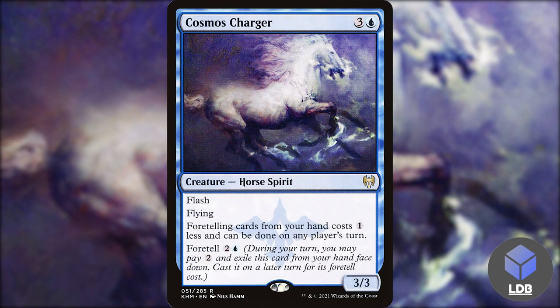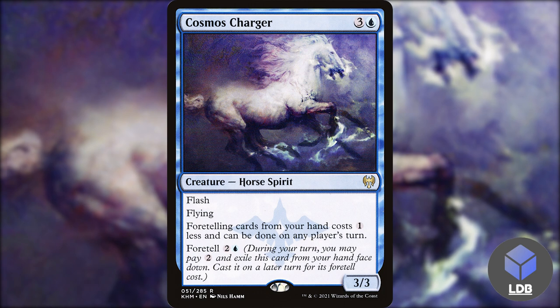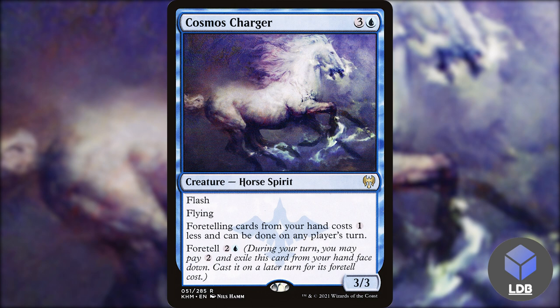Next up we've got Cosmos Charger — three and a blue, a 3/3 horse spirit with flash and flying. It says foretelling cards from your hand costs one less and can be done on any player's turn. It also has foretell for two and a blue. This is nice because we want to hold up our mana to interact with opponents' spells, so we can foretell cards on our opponents' end steps and not lose out on value.